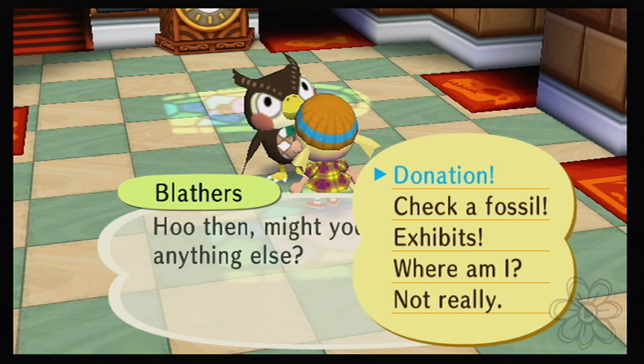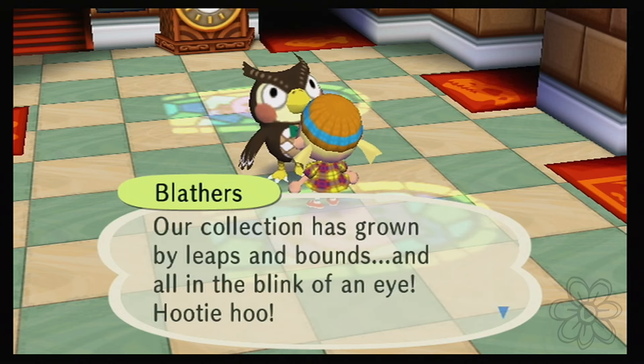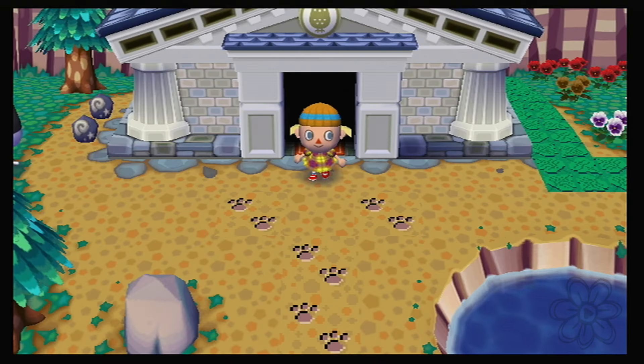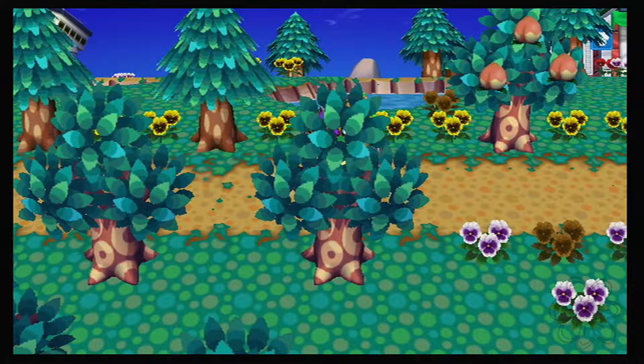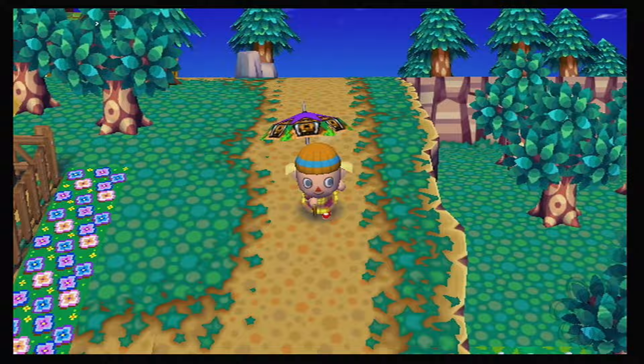I don't think we've ever had a time that we came in here and got fossils assessed and had two of the same fossil in the same pocket full — just an interesting observation. In New Leaf, we once had three saber-tooth skulls in one pocket. But here in City Folk, every time we go in they're just a bunch of different ones, which makes sense since we dig them up all over.